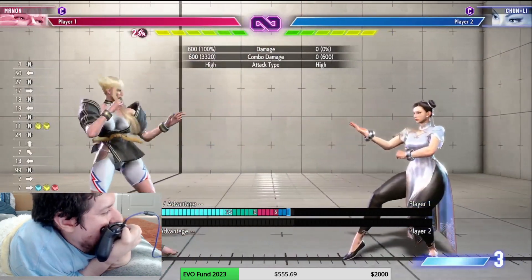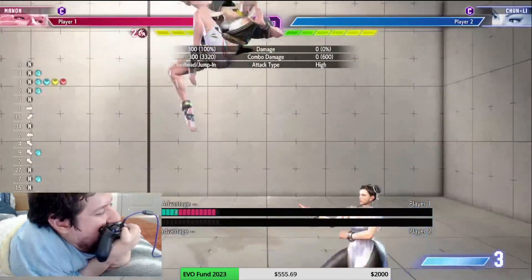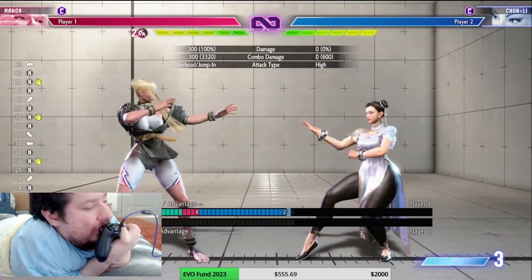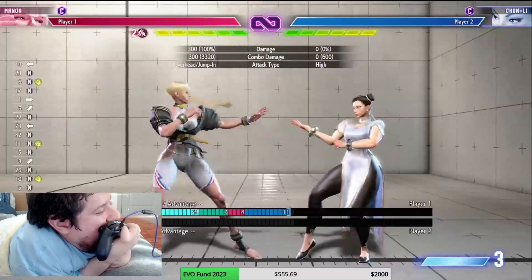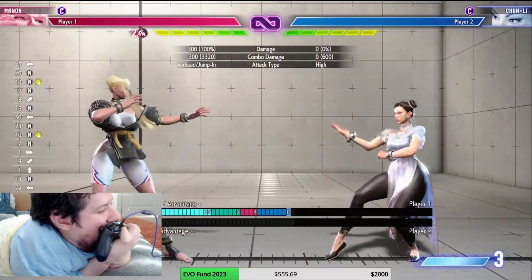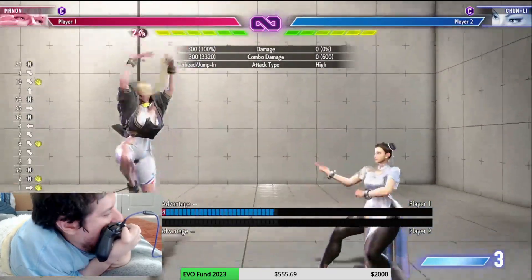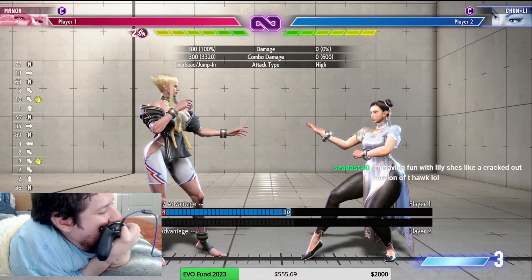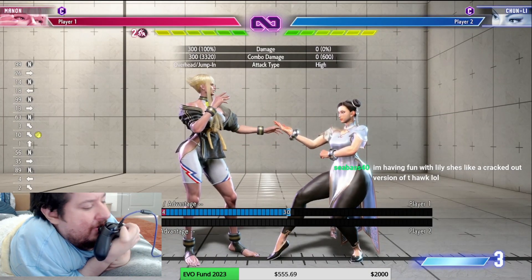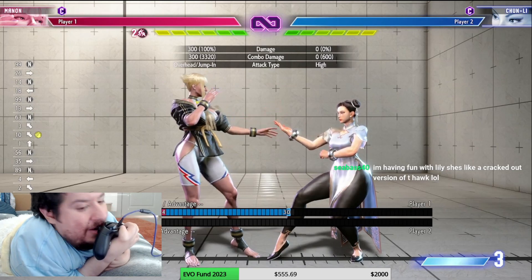Let's talk about jumping. Jump light — very quick button, nothing too crazy. Jump medium punch is almost like a straight upward attack, good for air-to-airs, but it's really hard to use as a quick button because the angle is so weird. Maybe if somebody teleports or does something like Doll's overhead you could use jump medium punch, but it's not really that great.